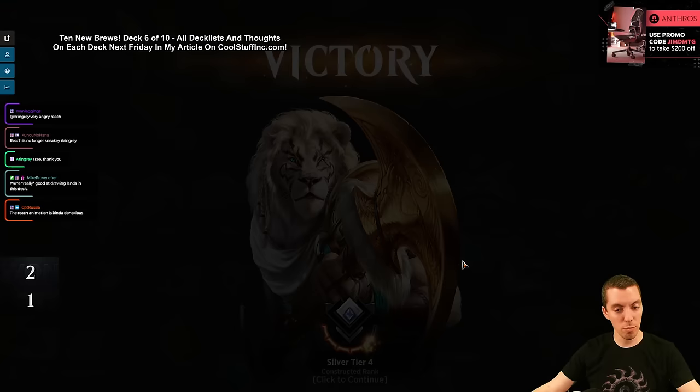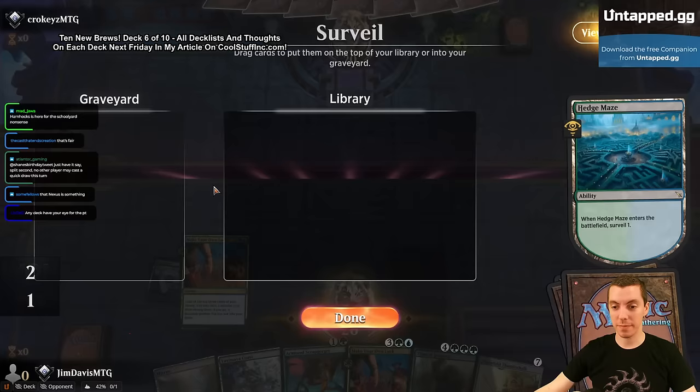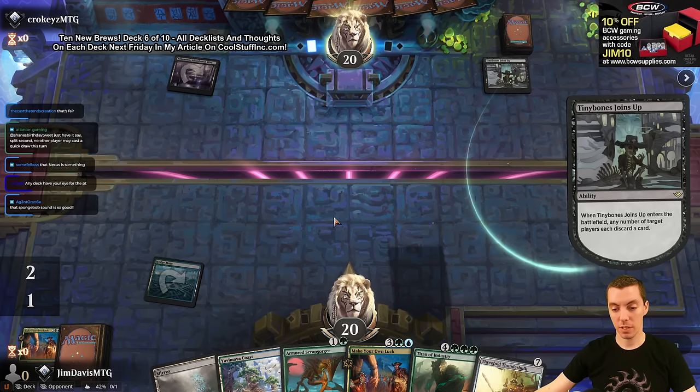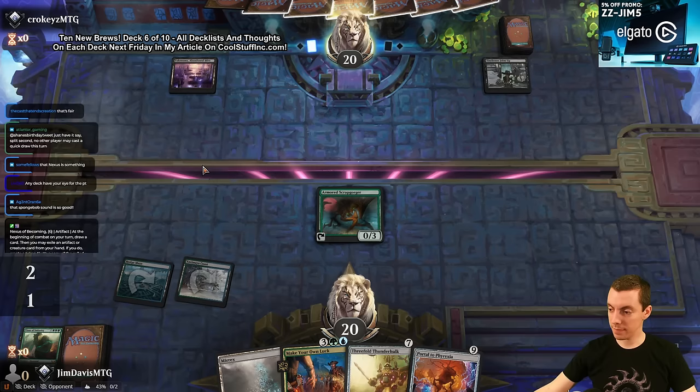Take it, move on! Croquis time. We got a pretty good hand, got some boom booms. This hand really wants to draw that artifact again - it's been great. We're gonna bin Make Your Own Luck because we need to draw lands. Swamp, Tiny Bones joins up - that sucks. Let's dump the Titan. I'm working with the team as usual.